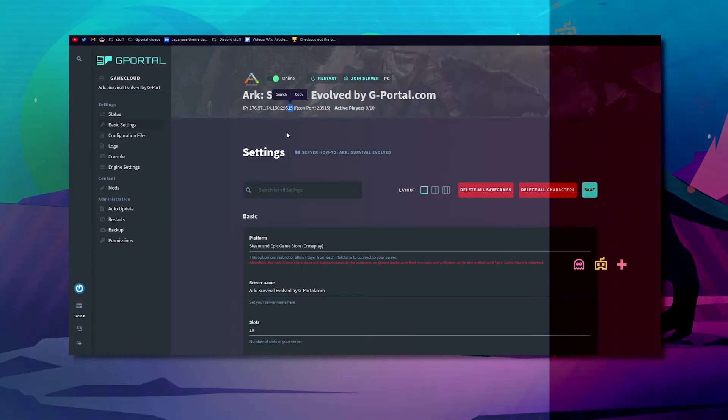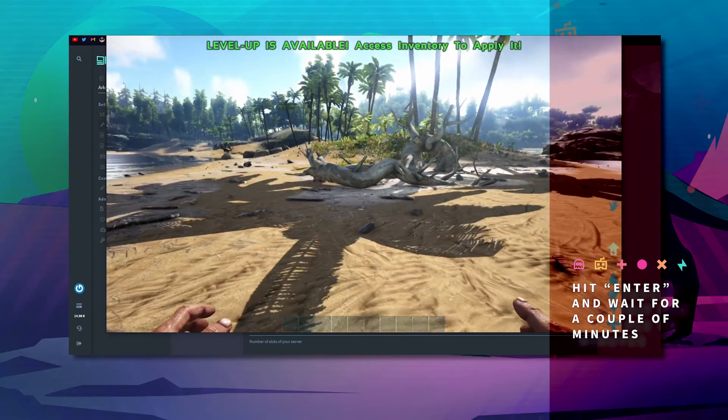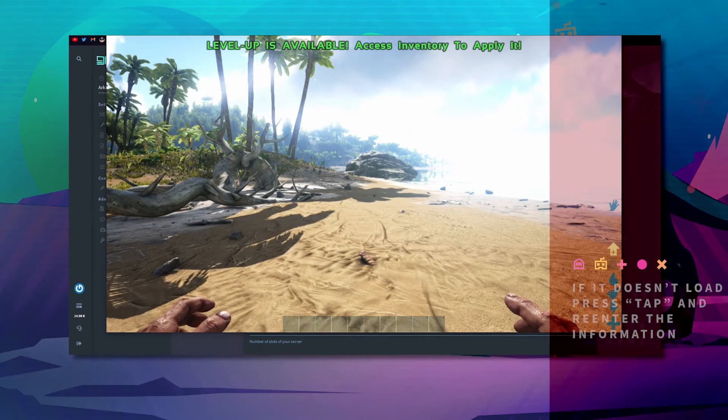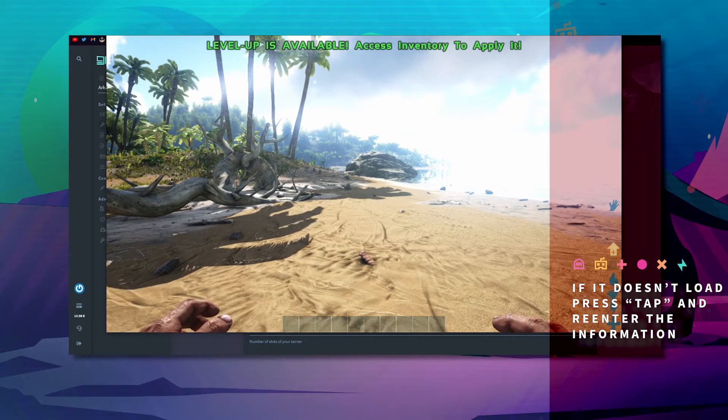Then hit Enter. It should take a couple of minutes to load you in. If it doesn't load the first time, just press Tab and enter the exact same information again.